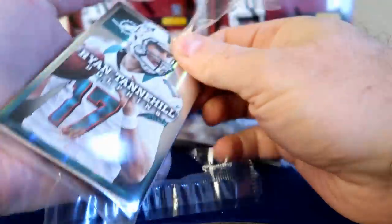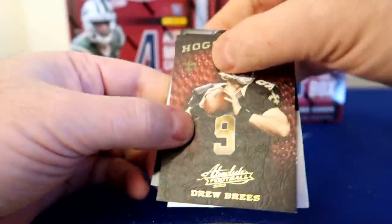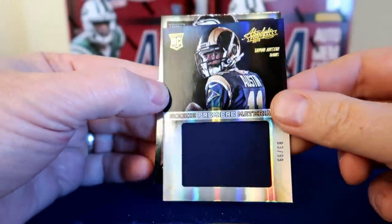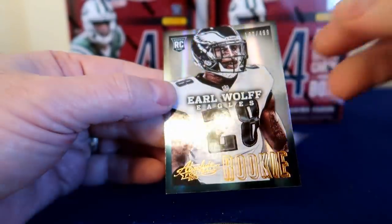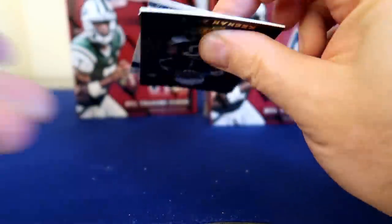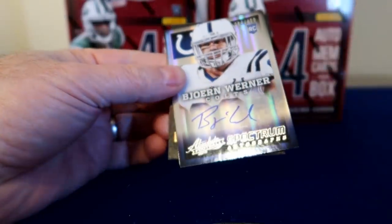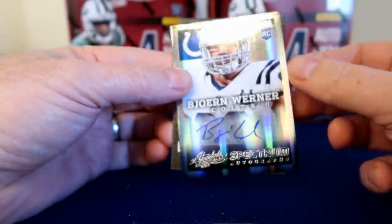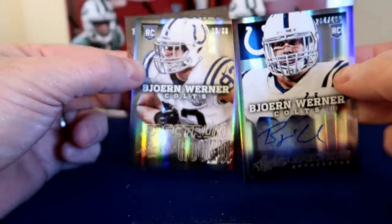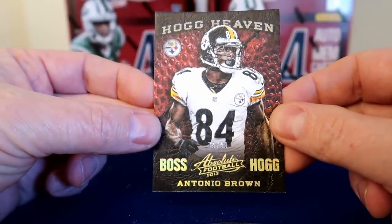We've got Tannehill on top, Big Ben. A Drew Brees hog heaven — cool. And Tavon Austin rookie premier jersey, number 99, big old swatch there. And Earl Wolf for the Eagles, number 499. Last pack for box two: Andrew Luck, Keenan Allen nice hog heaven rookie. Born Warner for the Colts, number 499 base auto. Spectra rookie number 99 — that's a Colts pack there. And Antonio Brown boss hog number 99.